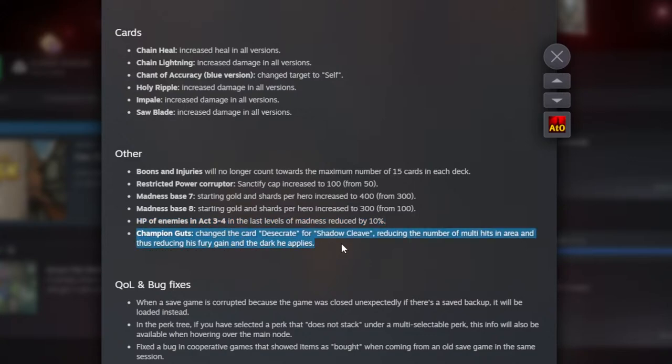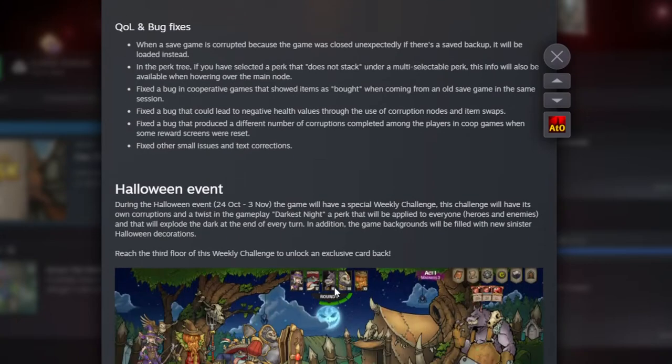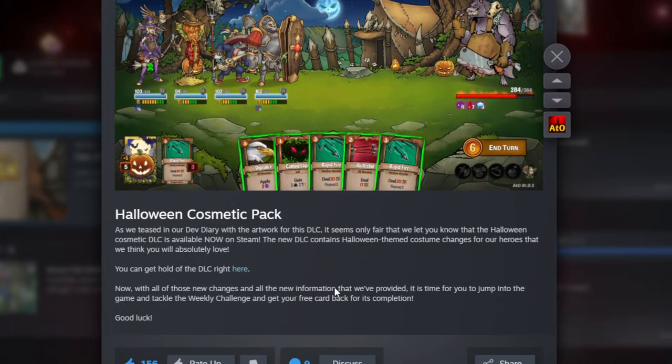Guts has turned from the turn-to-kill-your-team to turn-to-maim-your-team, which is nice. There's just a bunch of bug fixes - nothing crazy there. And then the rest is just the Halloween cosmetics.